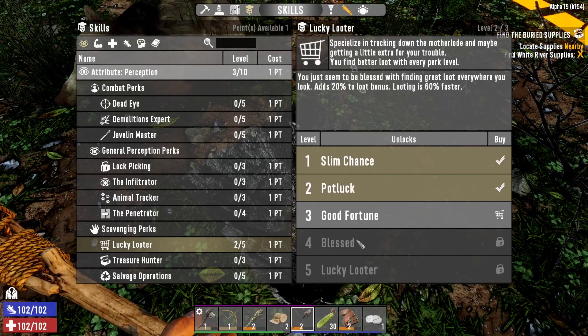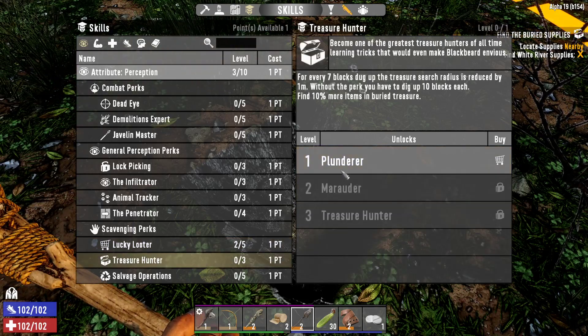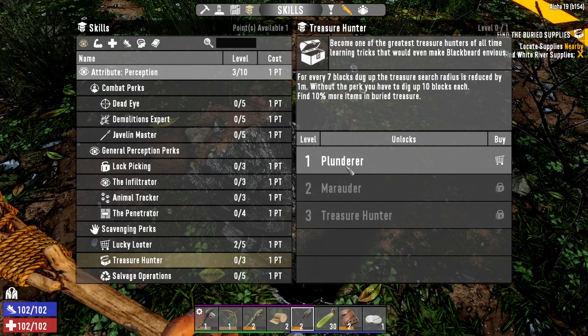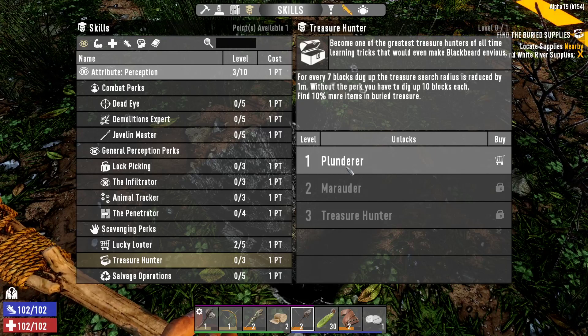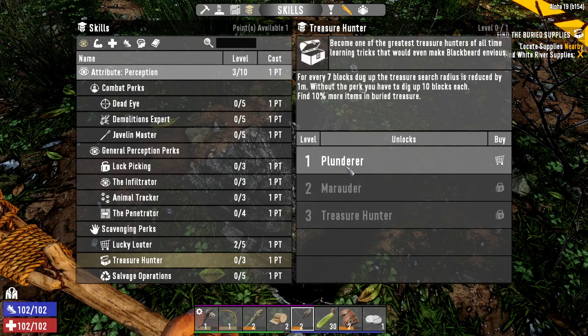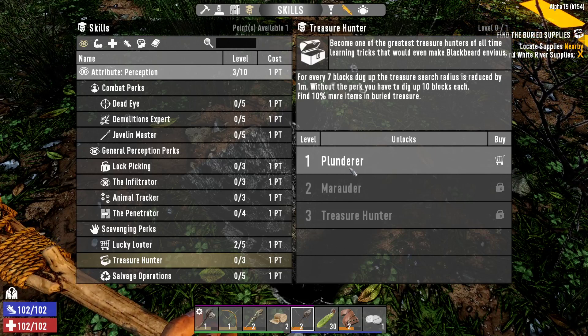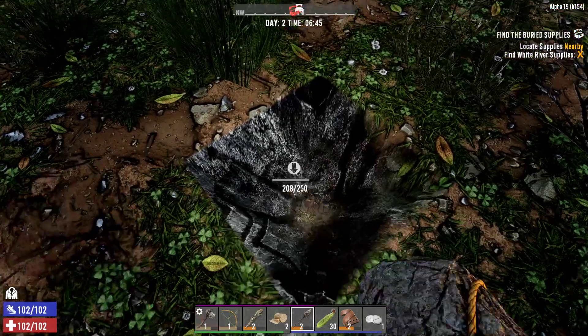Oh Pumba — just be gentle. Looting is 80% faster. Treasure Hunter: for every 7 blocks dug up, treasure search radius is reduced by 1 meter. Without the perk you have to dig up 10 blocks. And you find 10% more items in buried treasure. Hey, you know what — Zuma the treasure hunter!